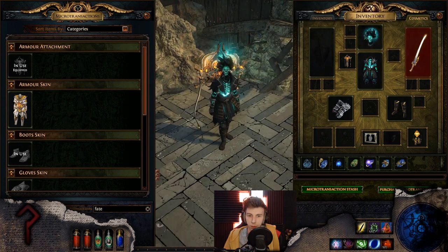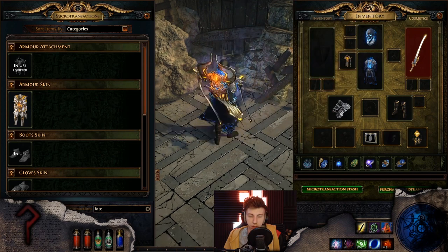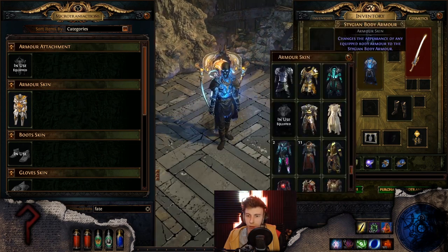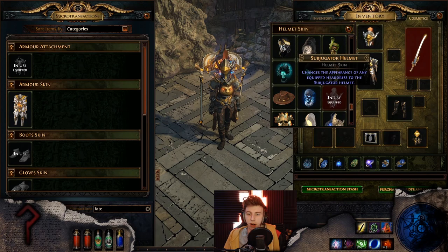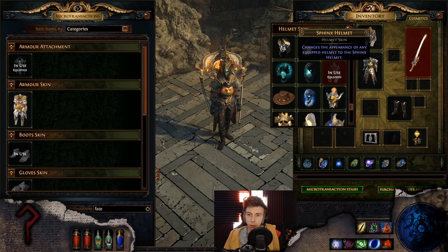It always bothered me that Sin and Innocence has physics on the waist cloth but Sin doesn't — who decided that? Science may never answer that question. Vector — Revenant's little brother — also a nope for me.